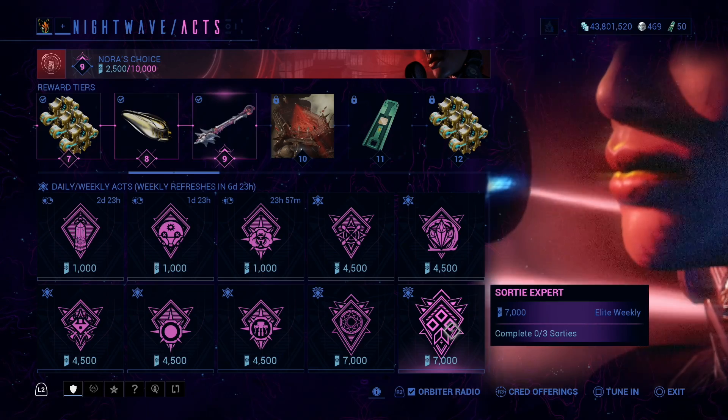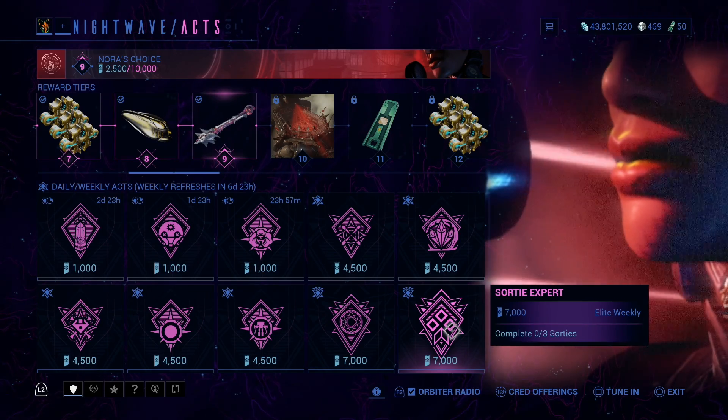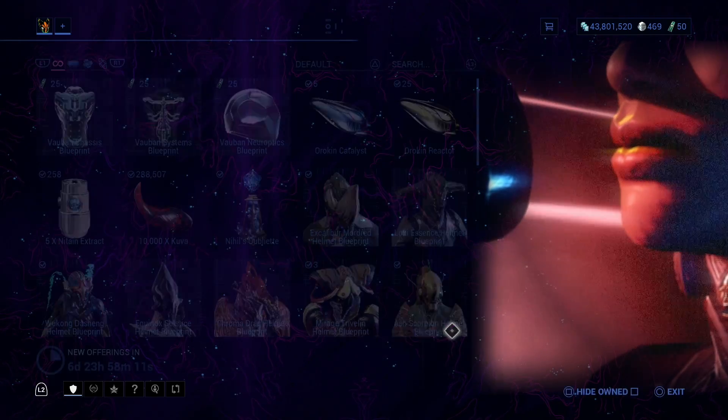What completing three sorties means is that missions 41, 42, and 43 count as one sortie when you complete all of those. And yeah, let's go into the credit offers.